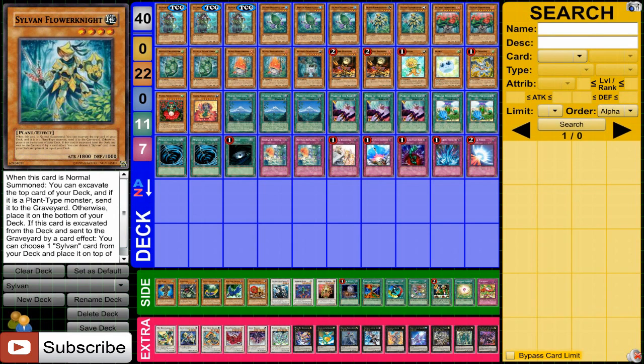Then we have Sylvan Flower Knight, another kind of beater. He can excavate when you summon, which is really nice, instead of having a battle like Bladefender. The big thing about him is when he's excavated, you can set up your deck, which is one of the big things about Sylvans — you'll be able to set up your deck to activate the effects that you want.